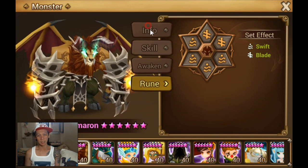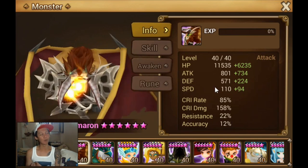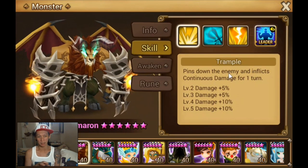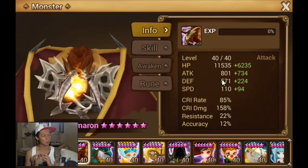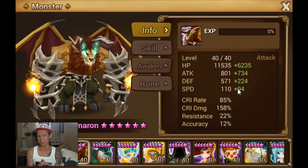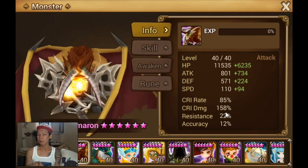So these are the runes — these are the stats for a speed chimera, a squall chimera. I believe that if you want squall to do really high damage based off of speed — because you can see squall here, the greater the attack speed, the greater the damage becomes — if you want squall to do great damage based off of speed, you need to break 200 speed. And right here she broke 200 speed, even though crit damage is only 158.